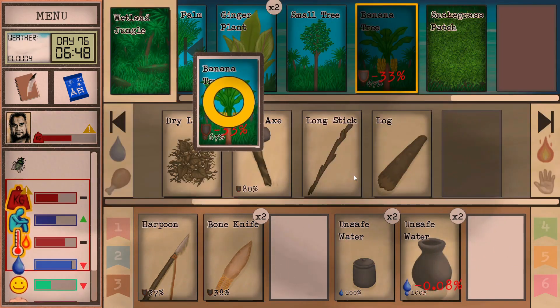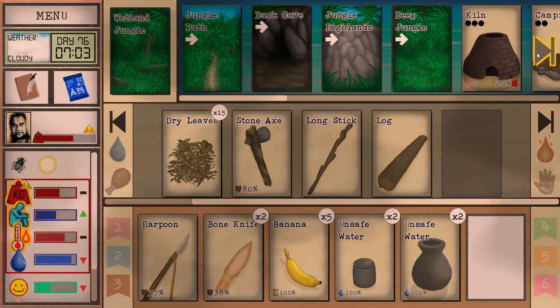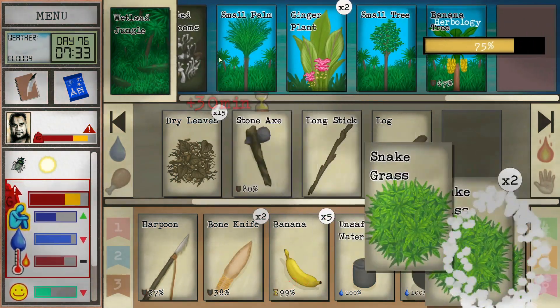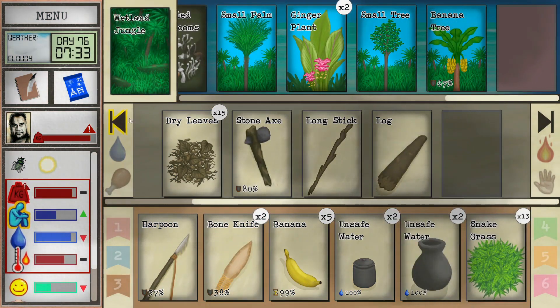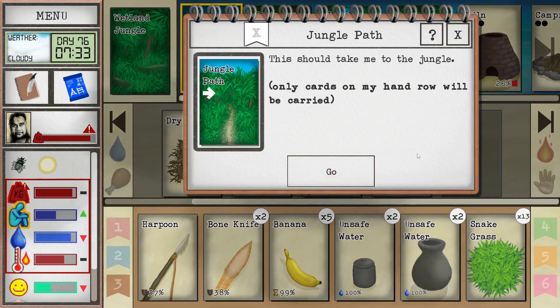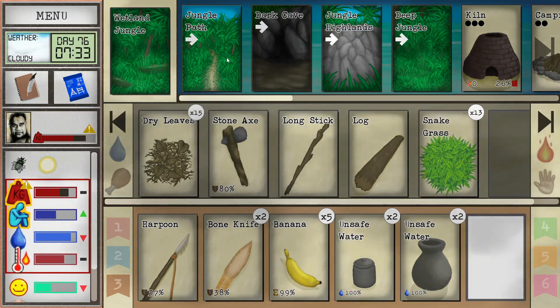I could get some bananas — we'll take five of those, that's handy. And some snake grass too — let's get that home. We're carrying a lot though, it'll take over an hour. Snake grass, you've got to wait here — we'll come back for you.